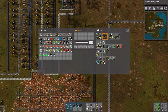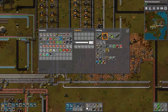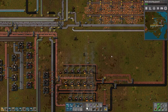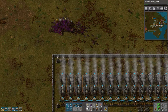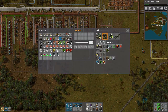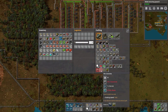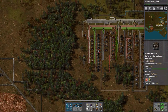What we need to do: we will do one more boiler, two more of these, one more boiler, two more. We will do a centrifuge, which needs concrete, so we need to set up some concrete manufacture. Let's go and get the tank. Concrete requires stone brick, iron ore, and water — shouldn't be too difficult to put together.